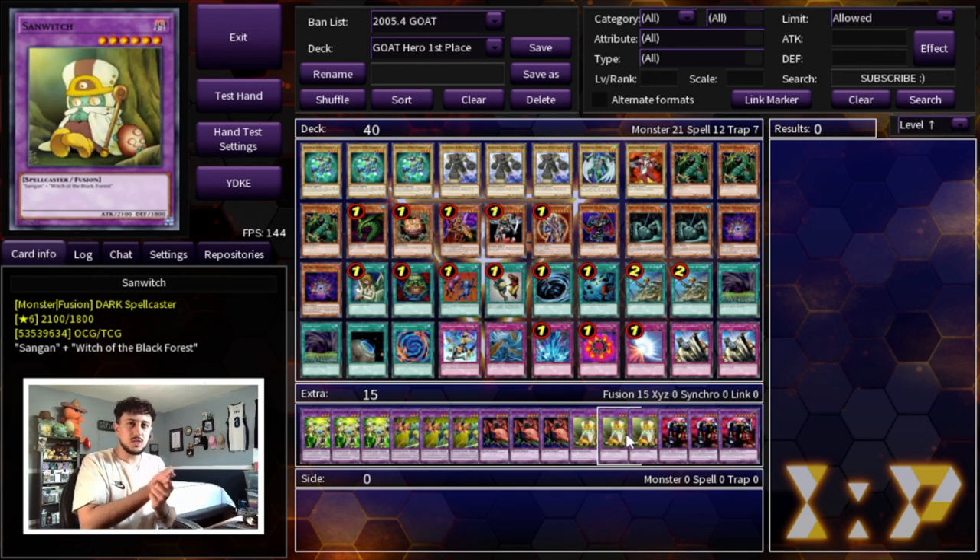I forgot to show the side deck, but it included Book of Moon, Giant Trunade for backrow hate, Creature Swap, and Asura Priest — which is really good into control decks. For the extra deck, we're playing three Thunder Giant, three Flame Wingman — you're never going to make three of either, there just aren't other viable fusions in this format. Also Twin-Headed Thunder Dragon, Sand Moth — which is funny because you can sometimes get the Sangan effect when you poly it away — and Last Warrior from Another Planet.